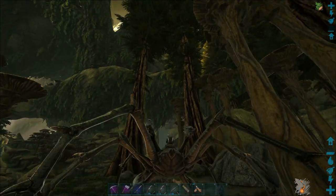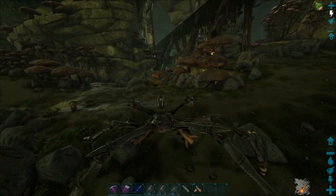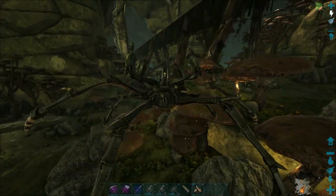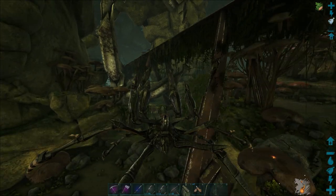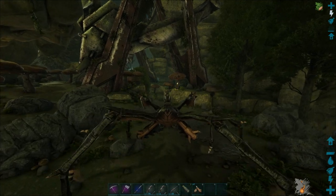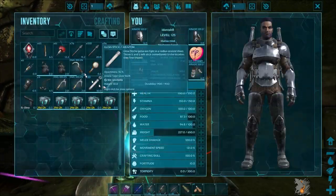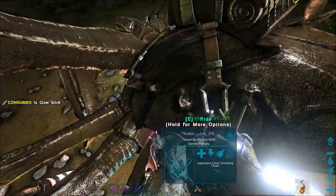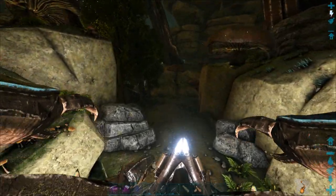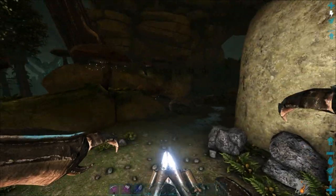Another thing I wanna talk about — I wasn't positive on this until yesterday, I decided. There is an area in the Bioluminescent Zone that I love to make my base at. But I was kind of on the fence about actually moving there, because we have the current base and I was like, I don't really wanna move, the current base is really nice. So I decided instead of moving, we're just gonna set up an outpost over there.